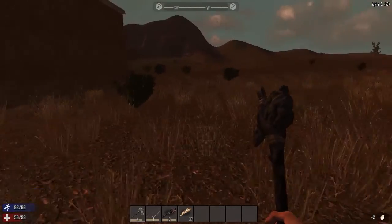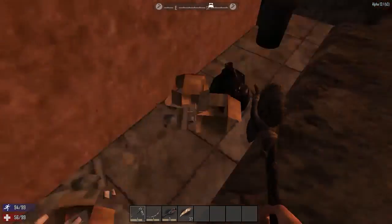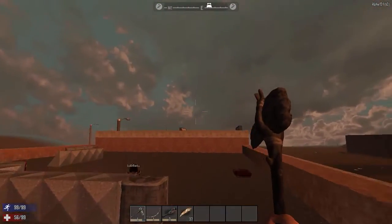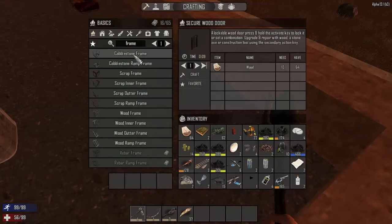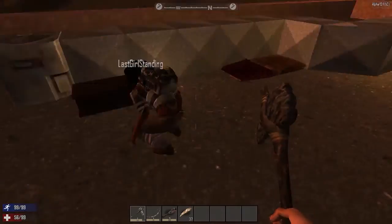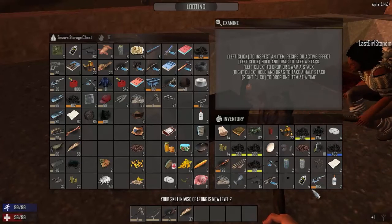It's getting late and I think we've done what we need to do for today. I'll weather out the night and then tomorrow we shall go and explore the other shops and perhaps start making some plans. Let's make some wood frames — there we go, one two three four five. Running low on wood. My skill in miscrafting is now level two — and level three! I did it just by opening that door.